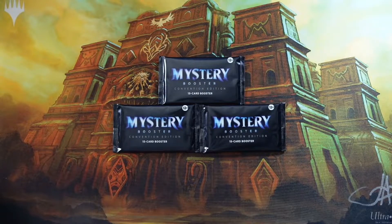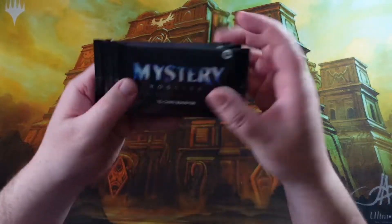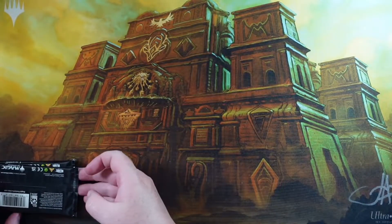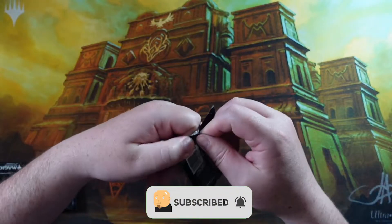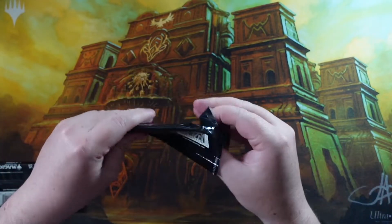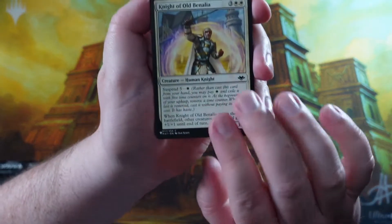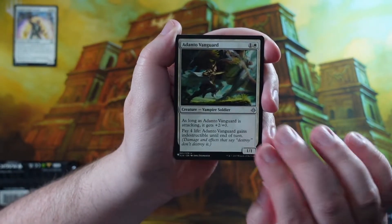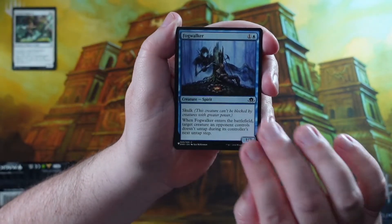Hey everybody, welcome back to another Wednesday replacement series - the Patron Pile series. We're opening three booster packs of Mystery Boosters Convention Edition. We're taking everything worth a dollar or more and adding it to our patron pile, which is a pile of cards given away to our patrons once a month during our patron rewards stream.